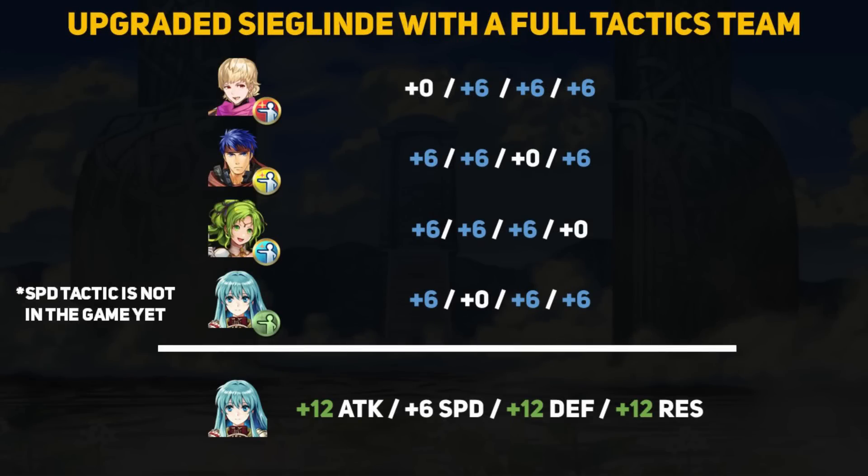Now let's talk about where the real potential of upgraded Siglin kicks in. Imagine a full mixed team each with all of the tactic skills: Sigbert has attack tactic, legendary Ike has defense tactic, Larachelle has res tactic, and Erika has speed tactic. With everyone passing each other buffs, Sigbert would have plus 6 speed, defense, and res; Ike would have plus 6 attack, speed, and res; Larachelle would have plus 6 attack, speed, and defense; and Erika would have plus 6 attack, defense, and resistance. If Erika is within 2 spaces of at least 2 of her triple-buffed allies, she receives Siglin's combat buffs of plus 6 to every stat. Adding that to the 3 field buffs she already has, Erika can reach plus 12 attack, plus 6 speed, plus 12 defense, and plus 12 resistance — which is pretty incredible for a unit whose main job is to provide support.